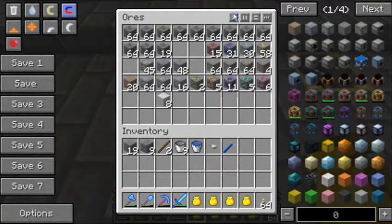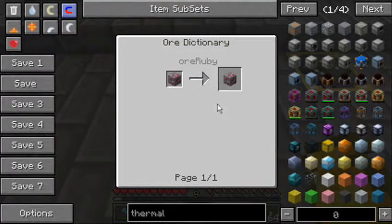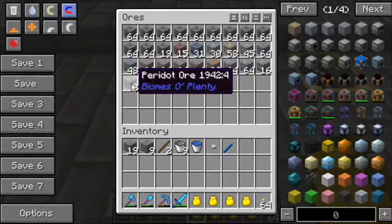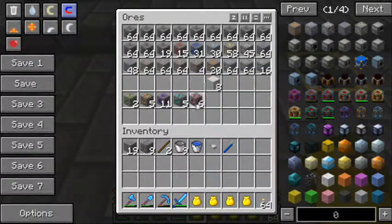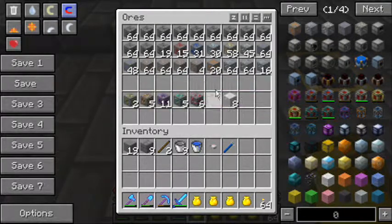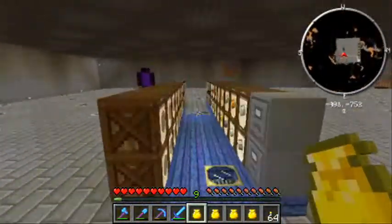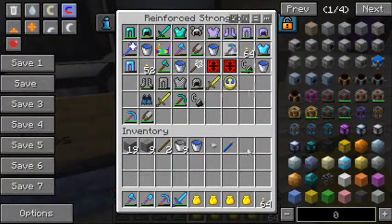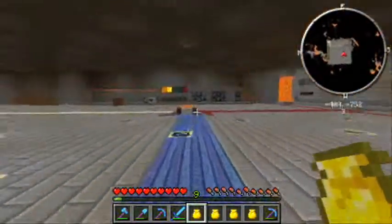Do I have anything worth cooking that I need to use a fortune pick on? Ruby ore - these are all Biomes of Plenty ores: peridot, topaz, tanzanite, malachite, and ruby, plus salt from Agriculture. I think I may actually have all of them now, so I could actually get to the celestial dimension - and there it is. I'll take care of that off camera, just wanted to grab that while I was thinking about it.